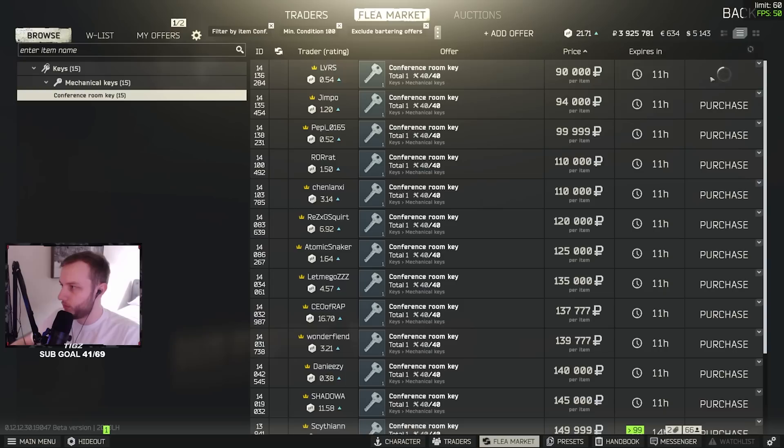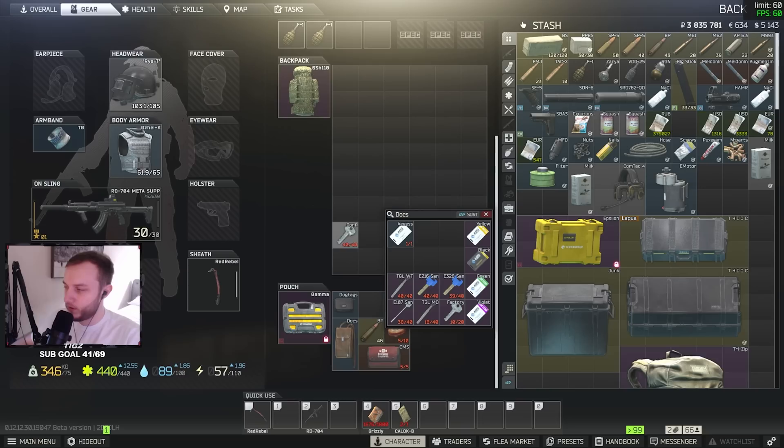Make sure you buy this key — they're very very cheap right now. This is probably one of the best keys they've added to the wipe out of all the keys in the game, so make sure you get it and start farming it as it is very good. Alright conference, let's hit this one.